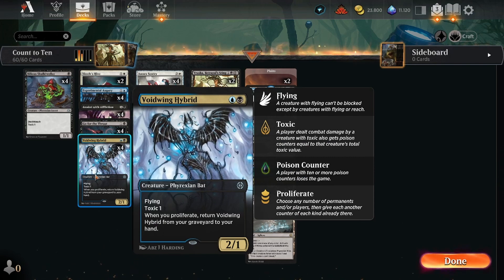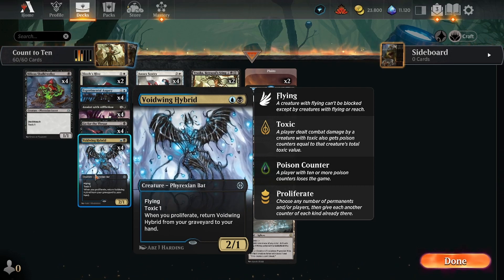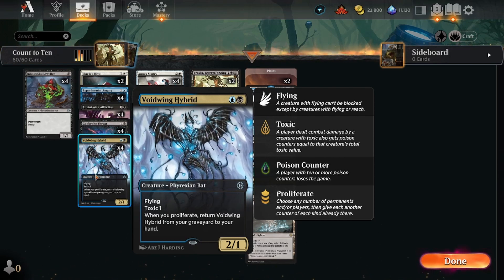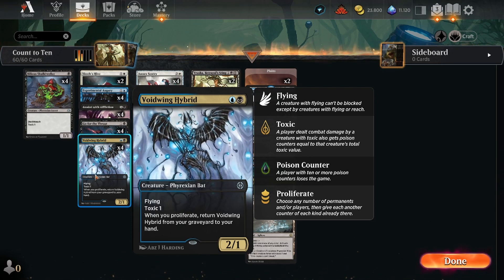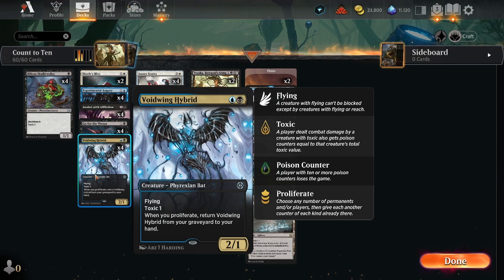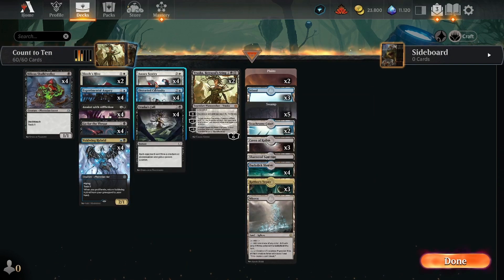Void Wing Hybrid is another toxic-enabling creature — a 2/1 with flying and toxic one. When you proliferate, return Void Wing Hybrid from your graveyard to your hand. This is a great card and not easy to interact with. The only ways opponents can deal with it are a pacifism-type effect or exile. In the current meta, cards that can handle it include Graveyard Trespasser, Sunfall, Lay Down Arms, and Brutal Cathar — it's possible but not easy for every deck.